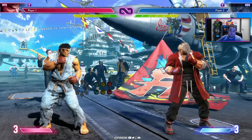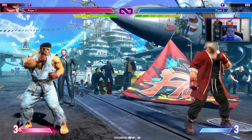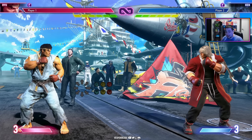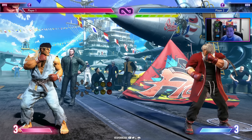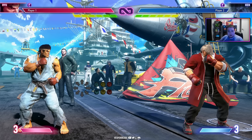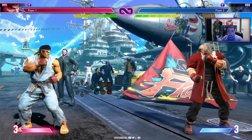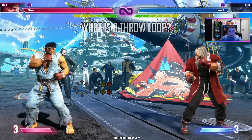In Street Fighter 5 there used to be tons of throw loops, but Capcom removed pretty much all of them by the end of Street Fighter 5's life. But now they're back with a vengeance in Street Fighter 6, and they're even stronger because of the punish counter system on throws and because of drive rush, which allows even more characters to have them. Let's get started.